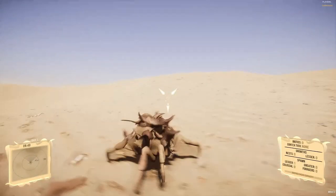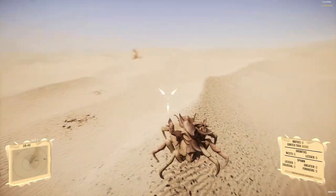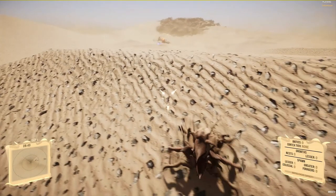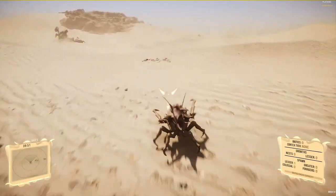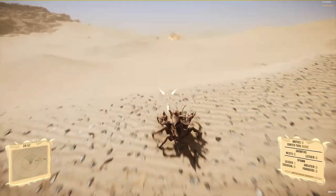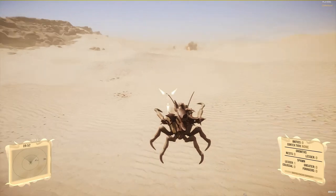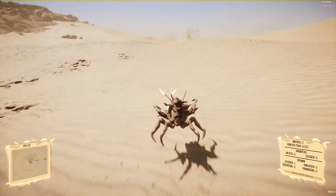Higher up from these crabs are their armored cousins. These armored crabs sport more shelling that allows them to absorb more damage and strike back harder against enemy units. They too can burrow and use their claws to attack enemies in range, with the benefit of that aforementioned shelling letting them tank more damage and thus more likely to bridge the gap between them and enemies.